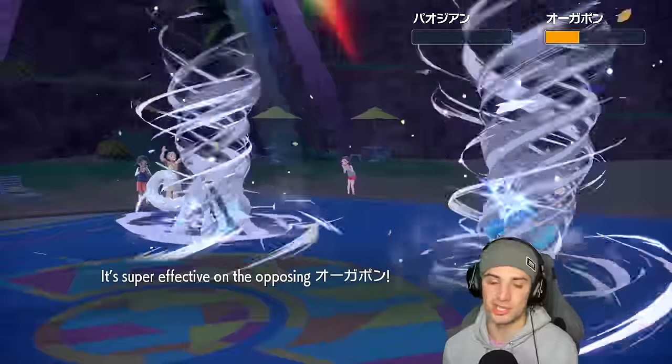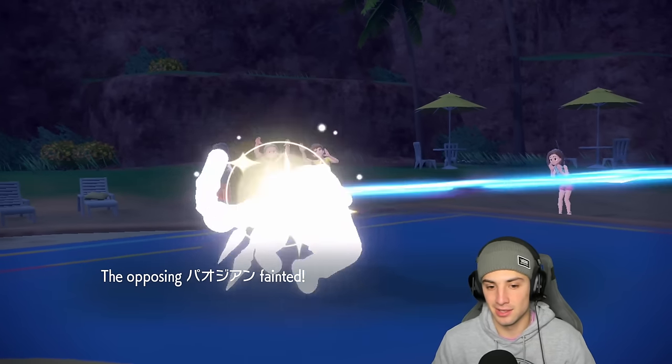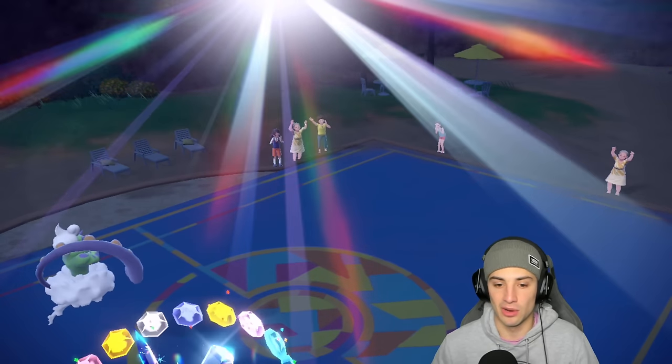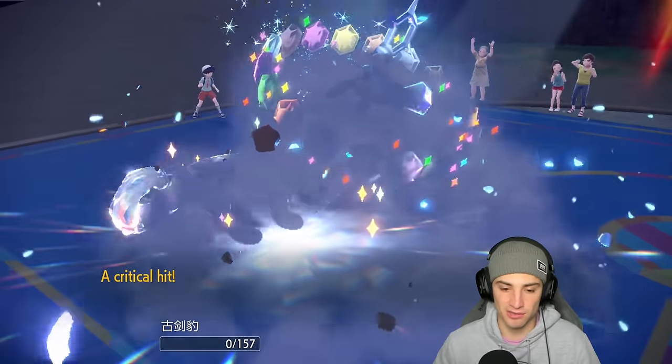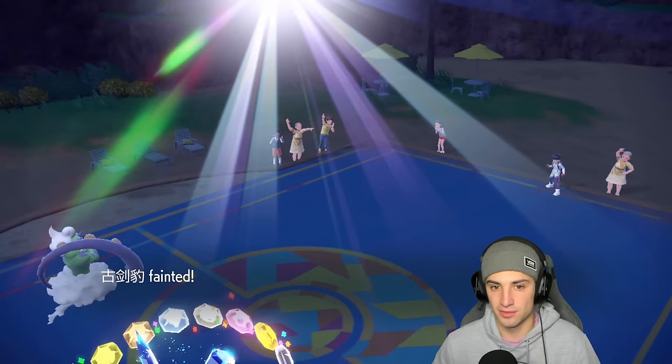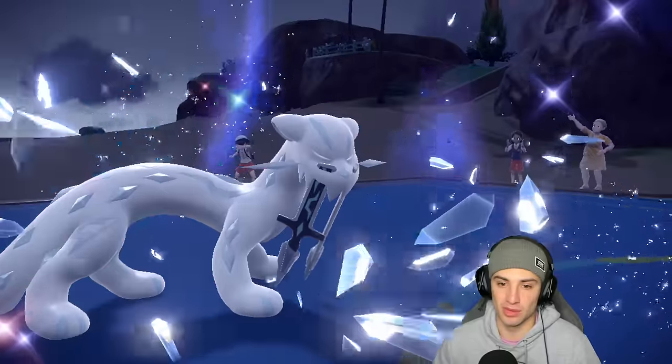Bleakwind Storm comes in clutch when I need it most. We have Dragonite in the back — able to use Extreme Speed to finish off Ogerpon. Ivy Cudgel finishes us off and we're going two and zero. Sunny Day did absolutely nothing and we didn't miss any Bleakwind Storms.